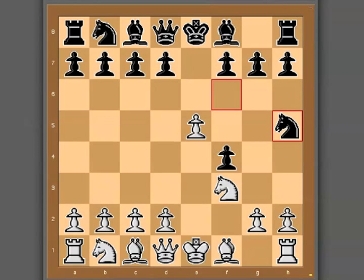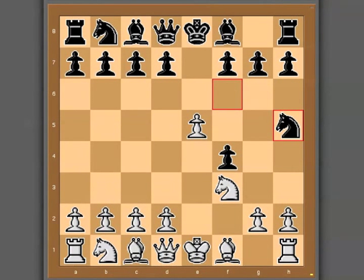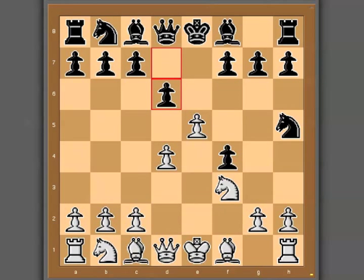One more variation to look at: instead of immediately developing the bishop to e2 (which was the mainline), sometimes what you might see from white is an immediate pawn to d4, establishing a strong pawn center. From here, black really has two responses: pawn to d6 and pawn to d5. We're going to take a quick look at both. Pawn to d6 is actually going to result in what looks like a really wild line, but after the dust settles you'll see this is actually a really strong position for white.